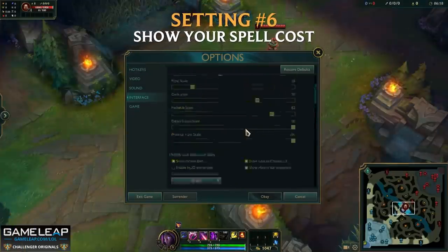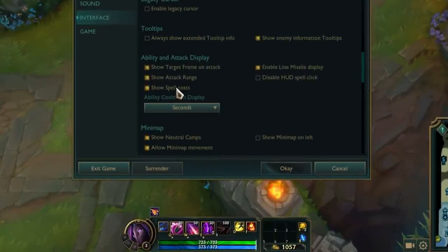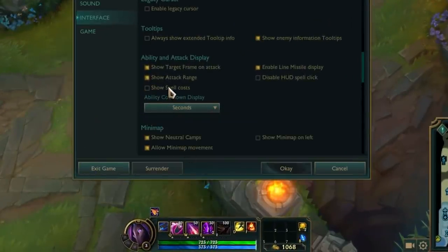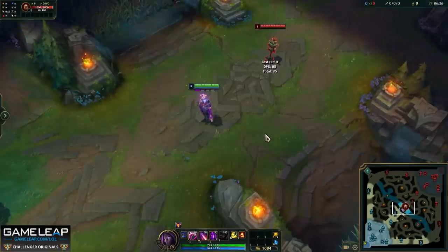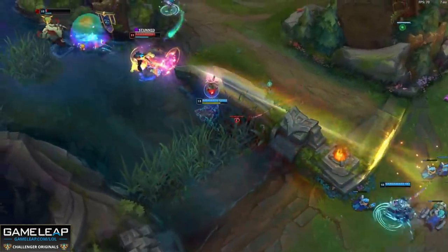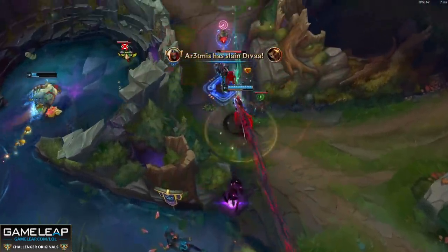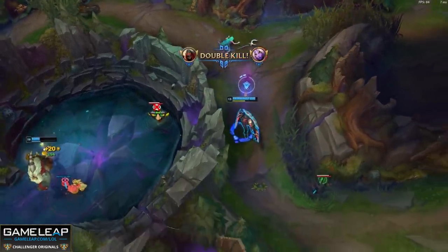Moving on to setting number 6: showing your spell costs. This is super important for any champion that uses mana or energy. By going into your interface settings and checking the box next to 'show spell costs,' this is going to inform you of how much mana these spells cost. Because it shows on your HUD so close to the mana or energy bar, you're instantly going to know if you can cast that spell or not. It's also really useful if you're playing a champion like Zed — you'll roughly know if you can use all your abilities for an all-in because you can quickly add up your spell costs and make the best play.